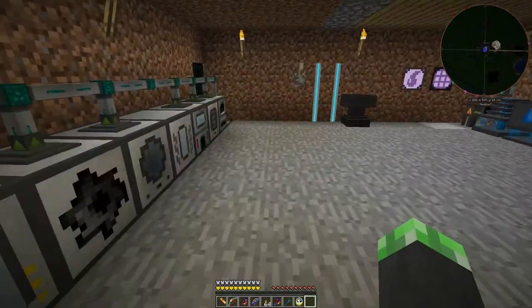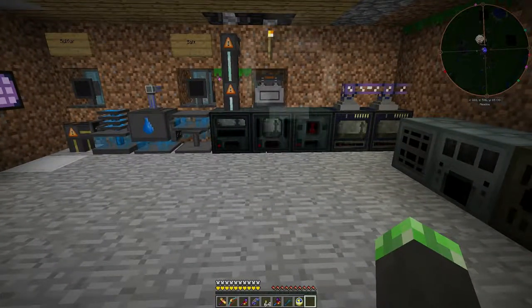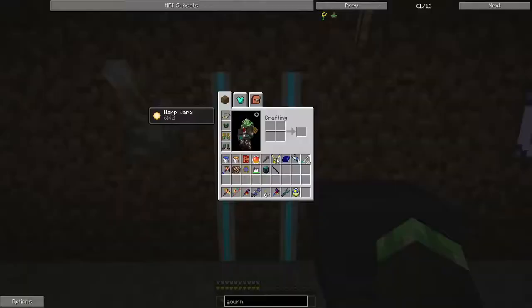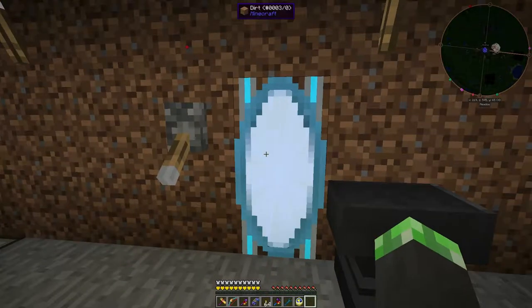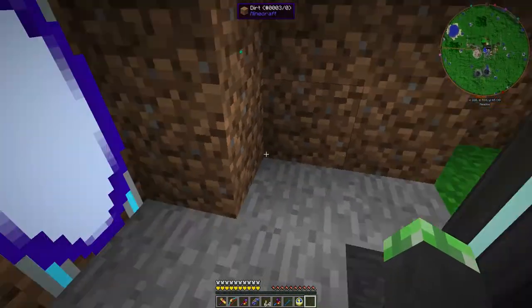I think it works pretty well. And also, one of the most recent additions to my mod pack — the Portal Gun 1710 Beta — which means I have Portal Spawners, and I also have a Portal Gun in my inventory. I use the Portal Spawners to get into the back easily now, which is definitely helping.